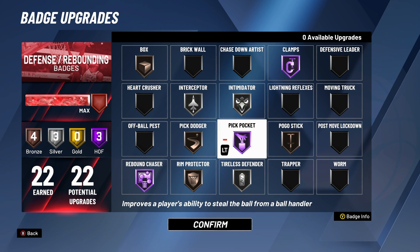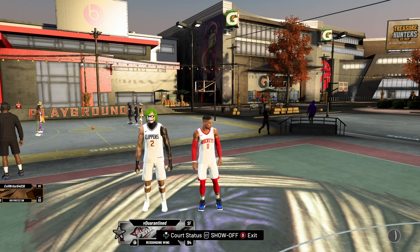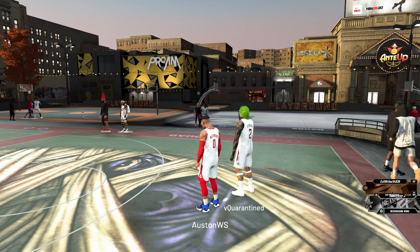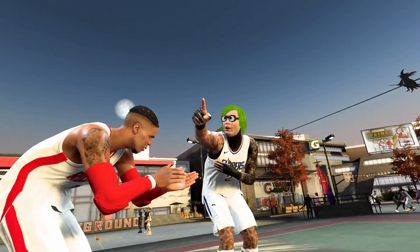Even the rebounding is insane — if your teammate misses, if you're going against another point guard, you're going to out-rebound them almost every single time. This build was getting rebounds over centers. If you watched my video from last week — comment down below what you think is the best point guard build in the game. So we were just chilling, streaking, just trying to get some clips and gameplay for the 99 overall Westbrook build video. If you didn't watch that from last week, make sure you go check that out. It was pretty insane what this build is capable of.